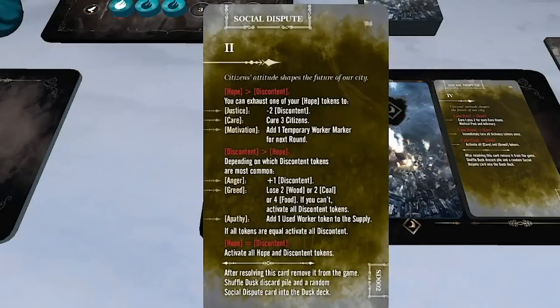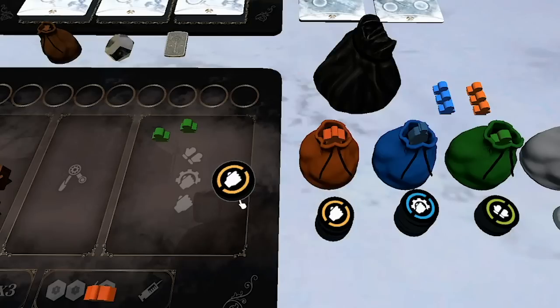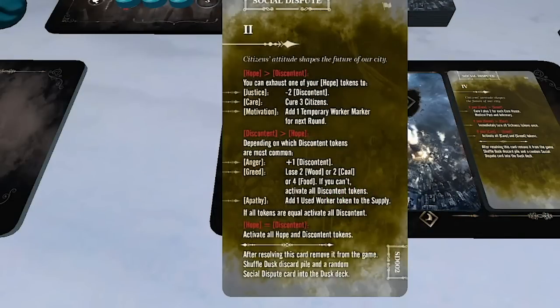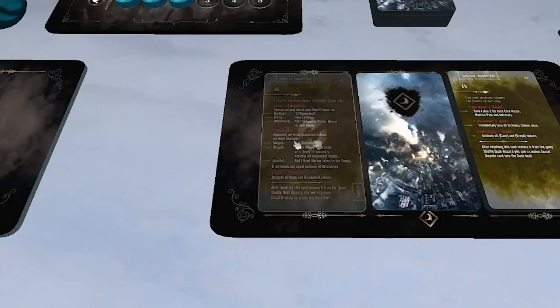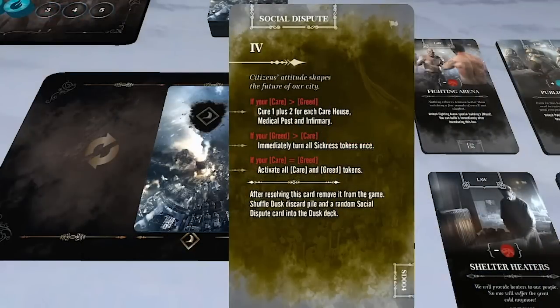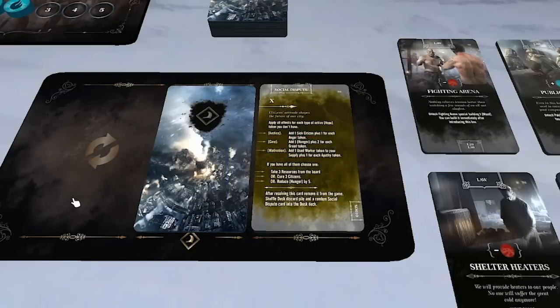I exhaust the motivation token for a temporary worker next round, then remove this card from the game and shuffle the discard pile plus a new social dispute card into the dusk deck. The next social dispute checks: if care is greater than greed, good things happen; but if greed is greater than care, all sickness tokens advance once — which is terrible. I have one greed and zero care, so I really need to get rid of that greed token or get a care token. Into the hunger phase: no hunger to deal with this round, so I just feed eight children, spending eight food down to one.